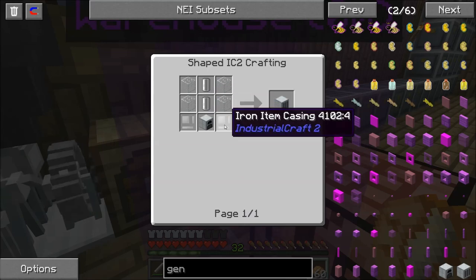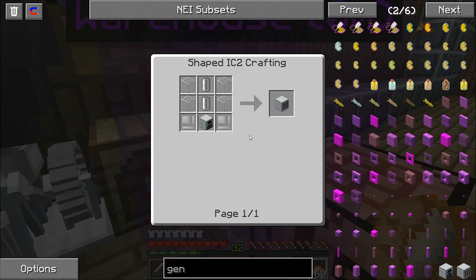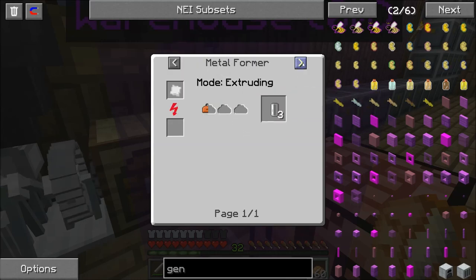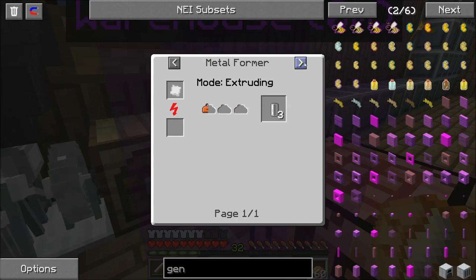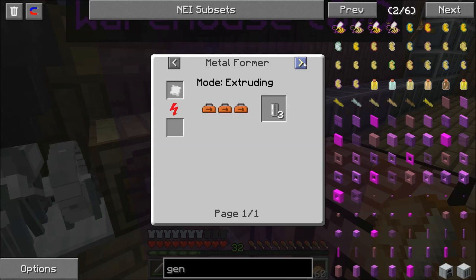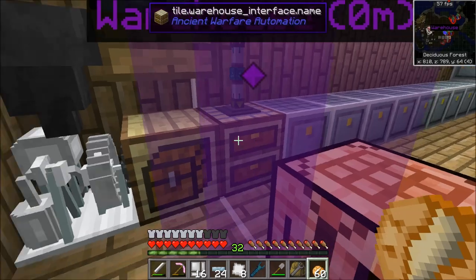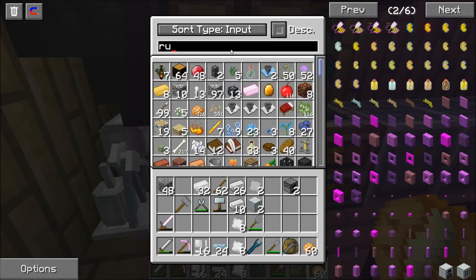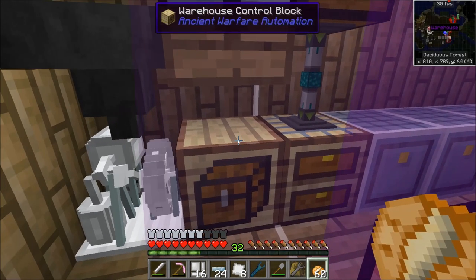We need some empty cells, some iron casings, and some glass. Looks like we're going to have to build a metal former to build the empty cells. Still waiting for the rubber. Let's go ahead and make our iron plates.